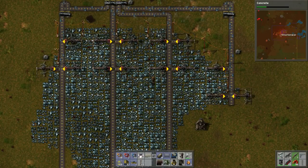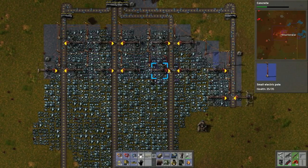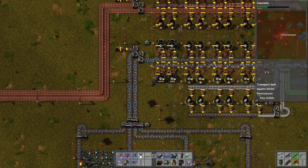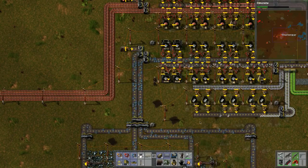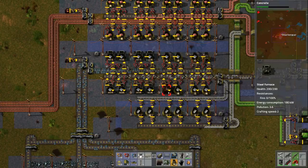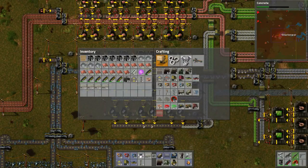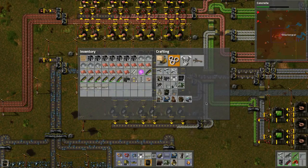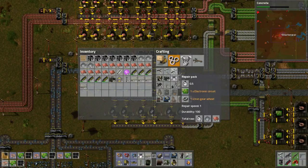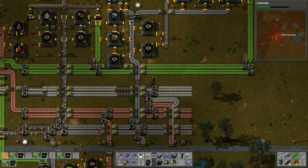Let's hook this up - there we go. Now let's place some power, we want it symmetrical. Now we've got more iron being pushed down through the system. We've got more steel furnaces we can replace everything with, so let's do that. I think we'll replace all of them since they all get used. Let's also make some solar panels - though I need steel plates for those.